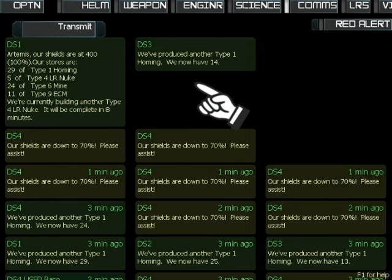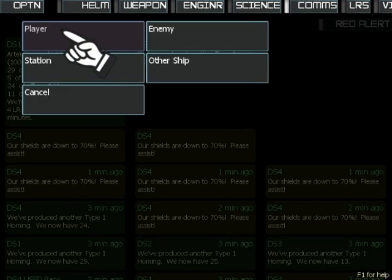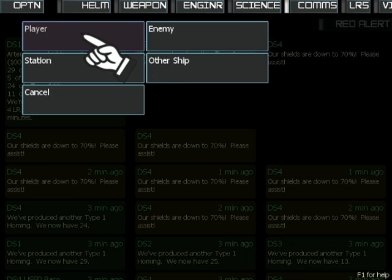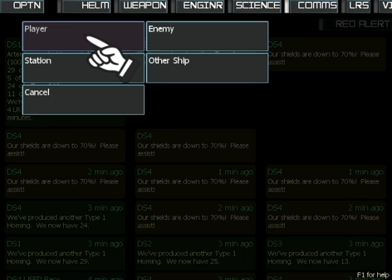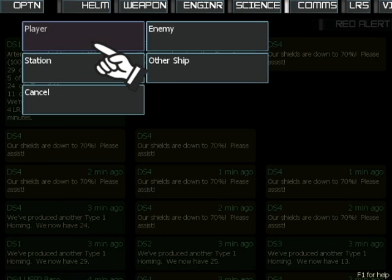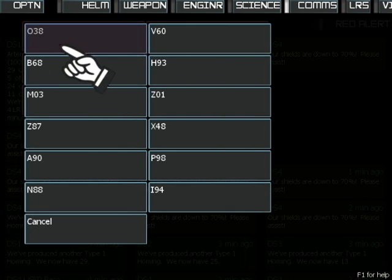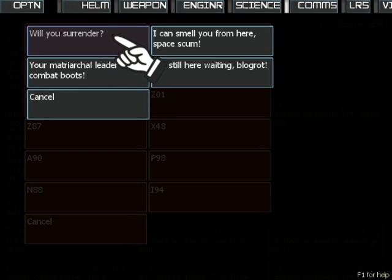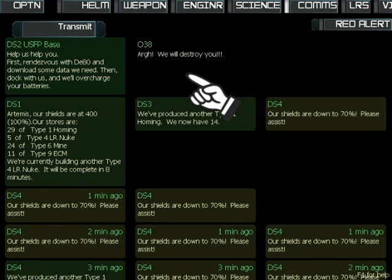You can use the transmit button to send messages to another player's ship in a multi-bridge game. In this demo, your ship is the only player's ship, so no options appear here. You can also talk to enemies — this list is sorted by distance, so O38 is the closest to your ship. You can ask for surrender or use one of three taunts.